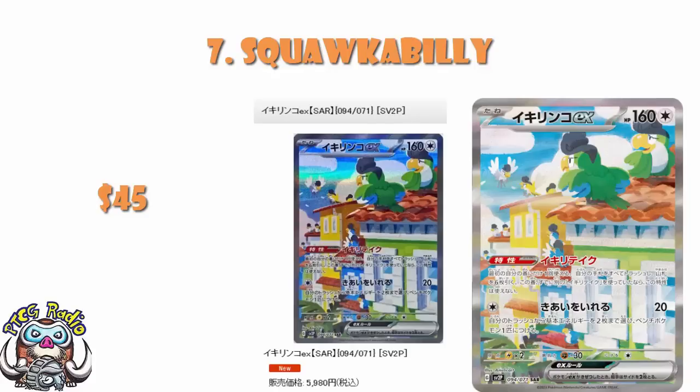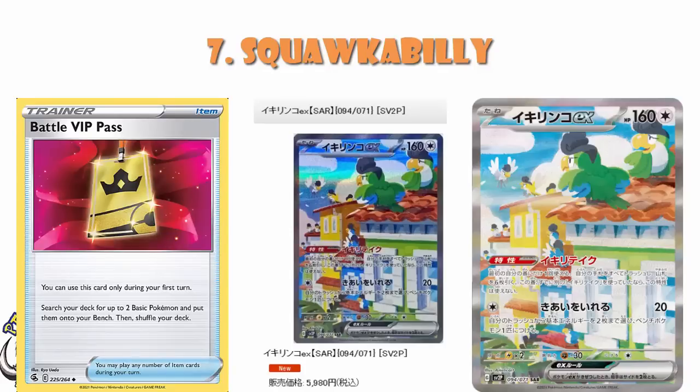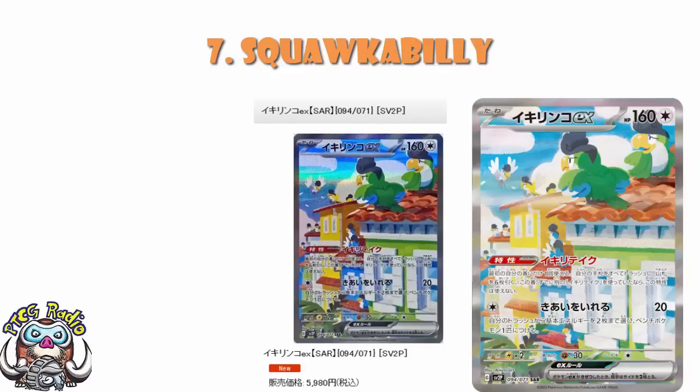We're in a format right now where Battle VIP Pass exists. On your first turn, if you hit Battle VIP Pass, you go and get your one Squawkabilly — you're only going to be playing one — play it, use the ability, and you're golden. If you don't hit Battle VIP Pass turn one, you don't play it. I expect this to see a ridiculous amount of play, and the stunning artwork makes this make perfect sense at number seven.